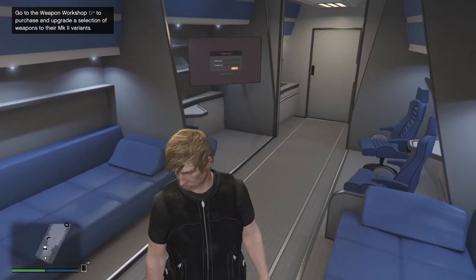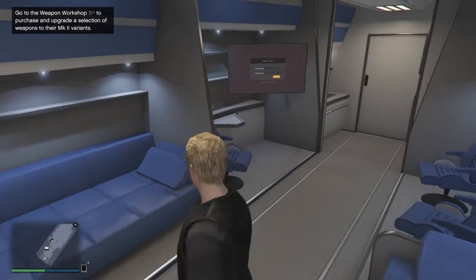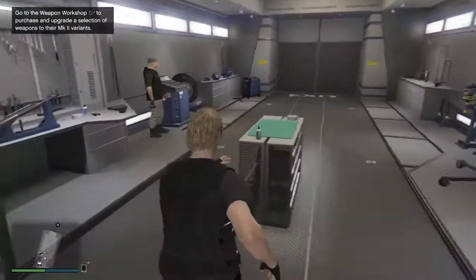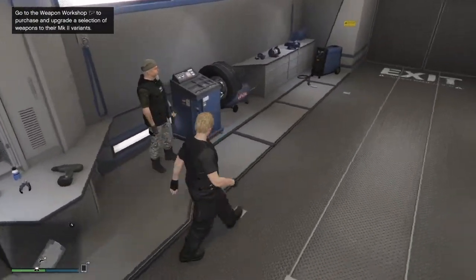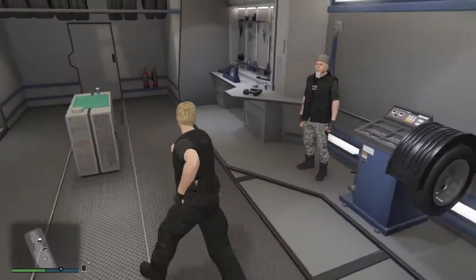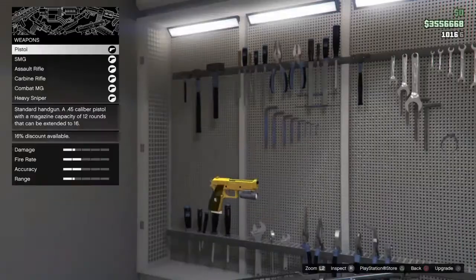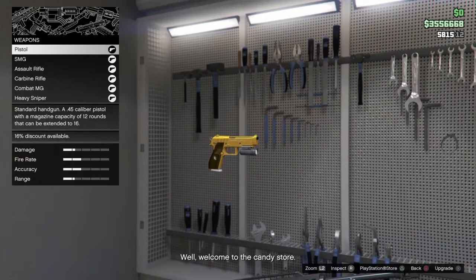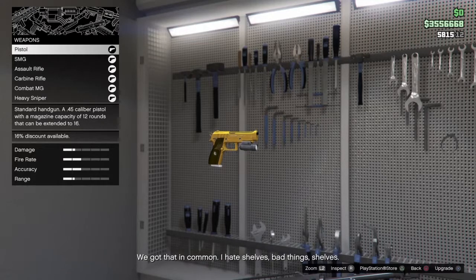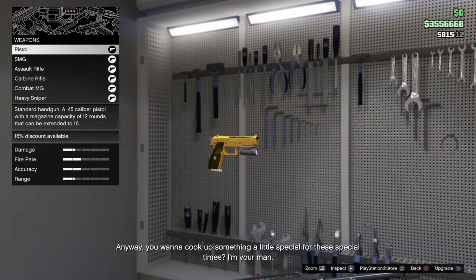And this is the living quarters, I believe. Go to the weapon workshop to upgrade a selection of weapons to their Mark II. So I need to get to the blip. I've really messed around. Welcome to the candy store — 'You don't look like someone who's going to be satisfied with something off the shelf. We got that in common. I hate shelves. You wanna cook up something a little special for these special times? I'm your man.'